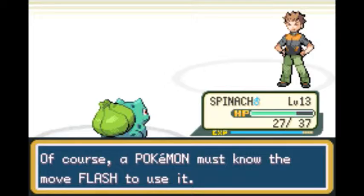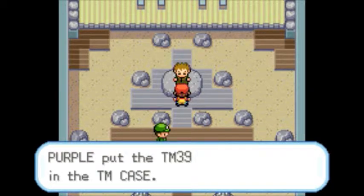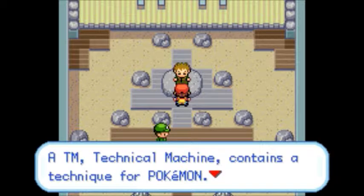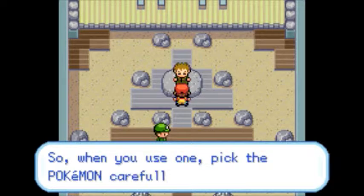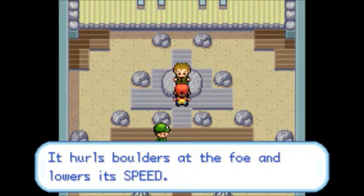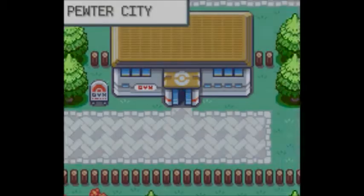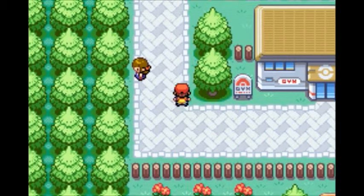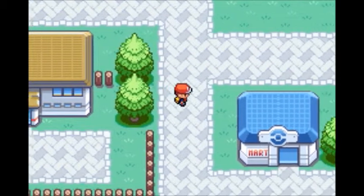We also get our first TM. TMs — Technical Machines — teach moves to Pokemon. Using a TM teaches the move it contains, but a TM is good for only one use, so pick the Pokemon carefully. TM39 contains Rock Tomb, which hurls boulders at the foe and lowers its speed. Rock Tomb is not a bad move, but I can't teach it to anyone right now and we'll get better moves later on.